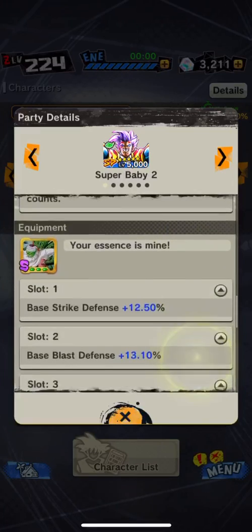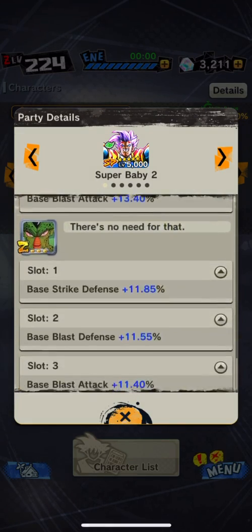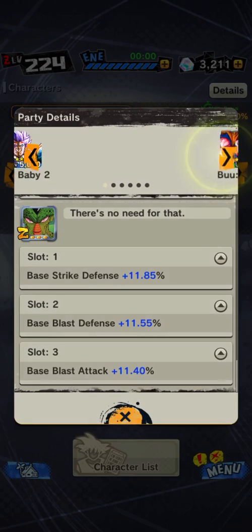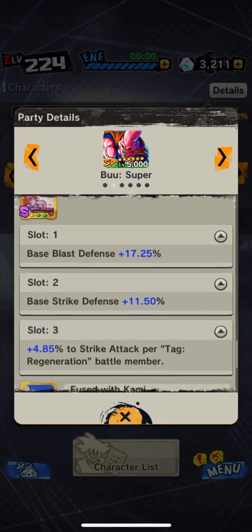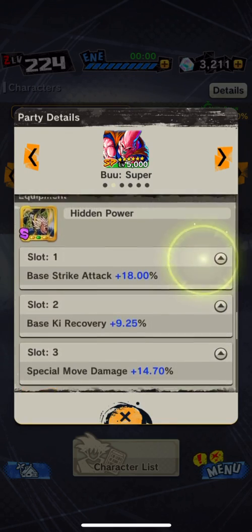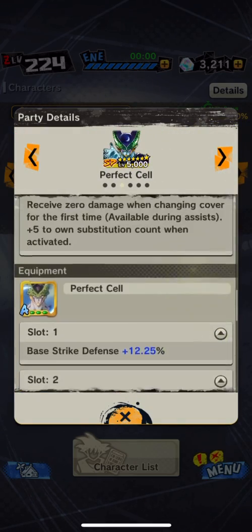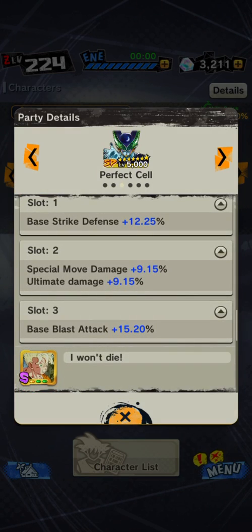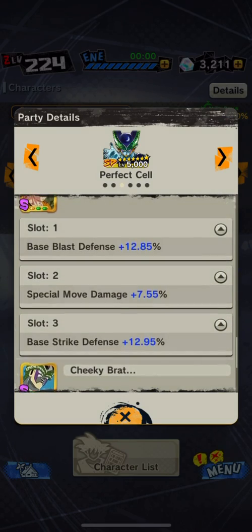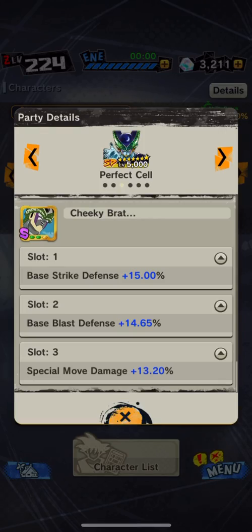I'm going to hop in and show you guys the equipment I'm rocking, because I always forget to do that. So Baby's rocking all defenses — double attack plus some more defense, and double defense plus attack. Buu Han's rocking double attack and defense, another double attack and strike, and double defense and strike attack, plus a lot of strike attacks, some ki recovery, and some special move damage. Cell's rocking his perfect Cell equipment giving him strike defense, special move, ultimate special move, and ultimate damage, plus blast attack. Then more special move damage and both defenses, and more defenses and special move damage.